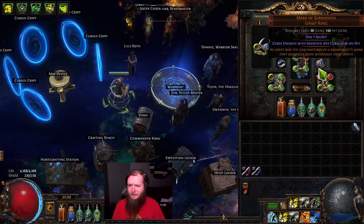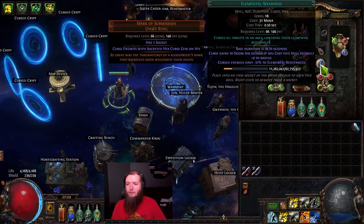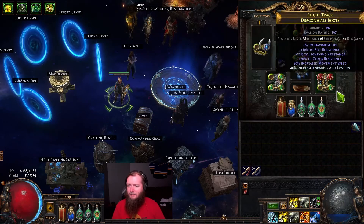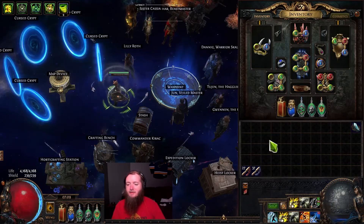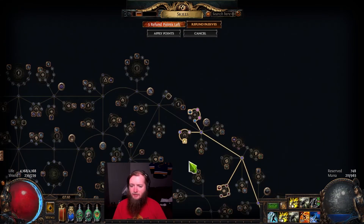The other big thing I found — I dropped a Mark of Submission ring, and here I am running Elemental Weakness. I have my Assassin's Mark with Mark on Hit, so I'm dual curse and that just kind of happens on its own. And then I grab the additional curse with Whispers of Doom up here.